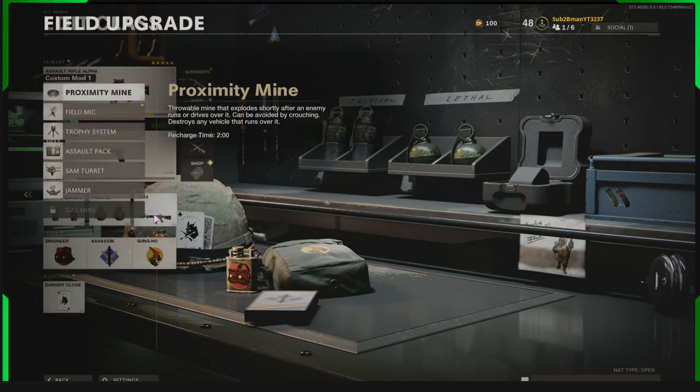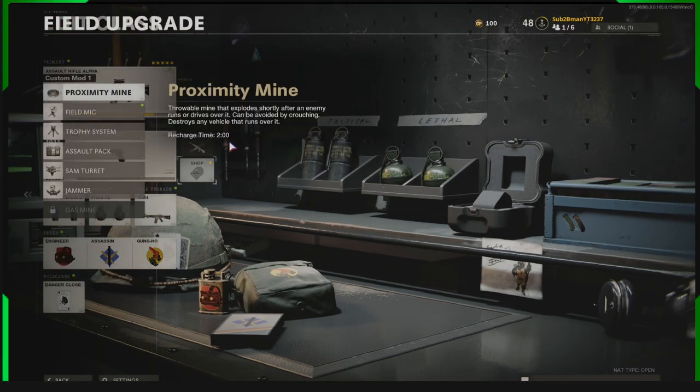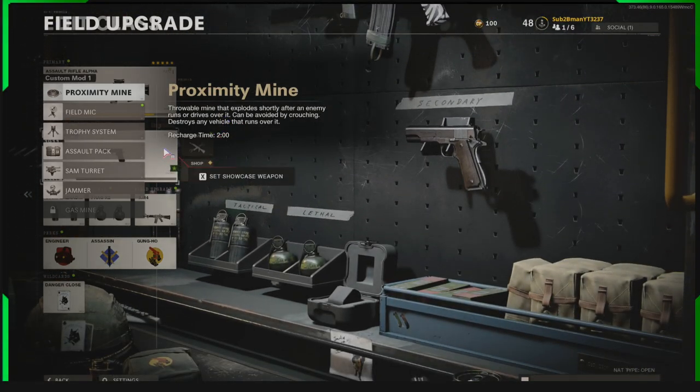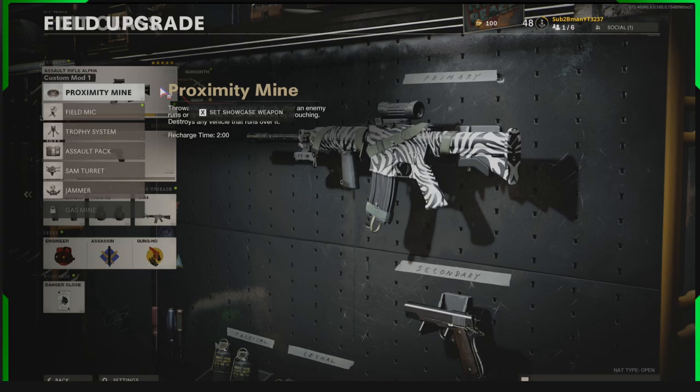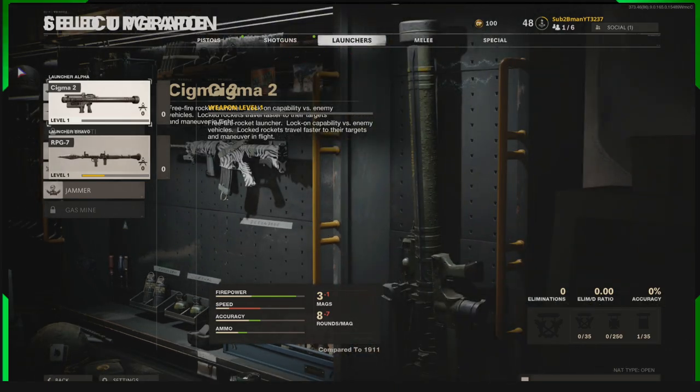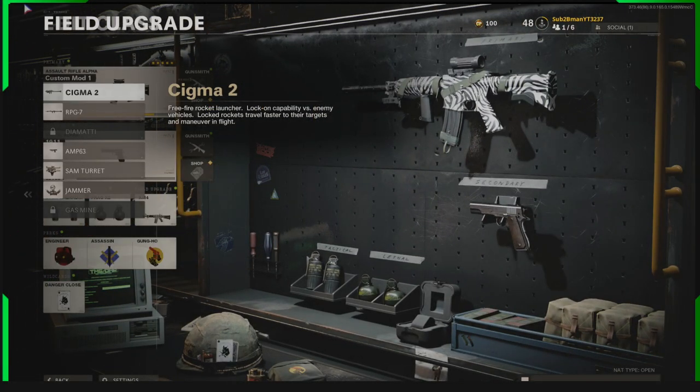Now we can click onto here and choose primary or secondary depending on what we want. We're going to put a rocket launcher there, so we go to secondaries, then launchers. That brings launchers up — we back off the screen and now we have our launchers to select. We select the launcher we want and it places the launcher there.